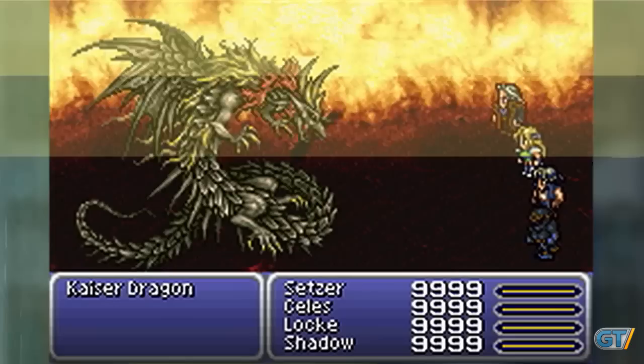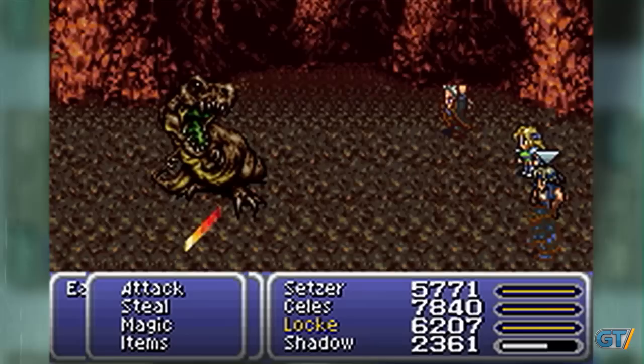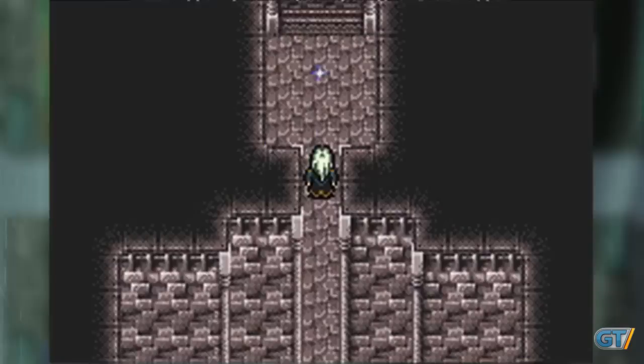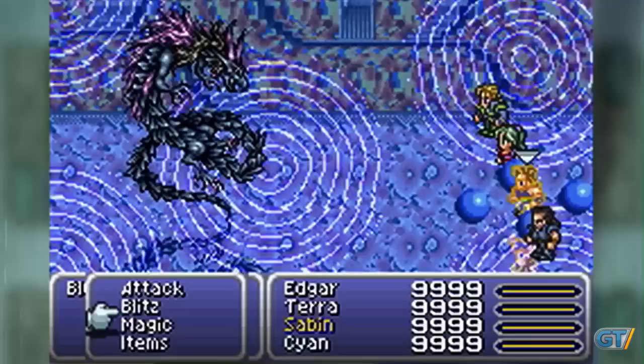Final Fantasy VI Advance includes a boss battle with something called the Kaiser Dragon, and the conditions for triggering this battle are eerily similar to the rumored method to fighting the Tsar Dragon. After defeating the eight dragons, you unlock a dungeon called Dragon's Den, where you fight tougher versions of each dragon. Defeating them all will unlock a path into a room where you fight the Kaiser Dragon. Victory nets you the Diabolos Magicite. Even the Kaiser Dragon's pre-battle speech is similar to the Tsar Dragon dialogue. You also have an opportunity to fight all nine of the dragons in order without interruption in the Soul Shrine once you clear the Dragon's Den.